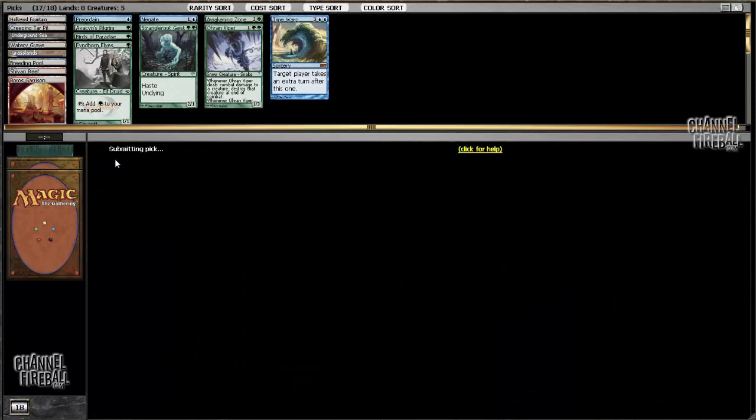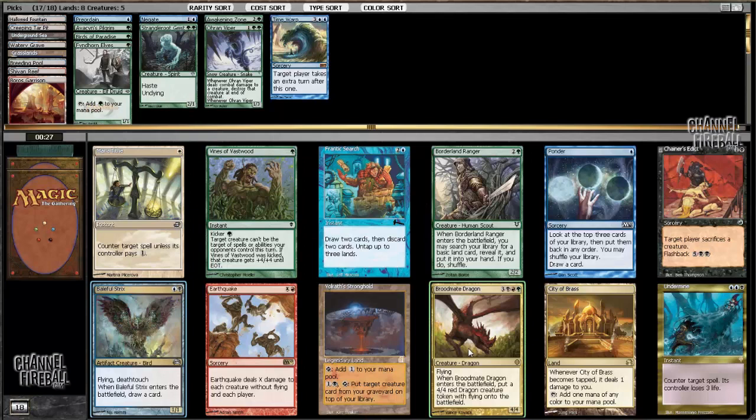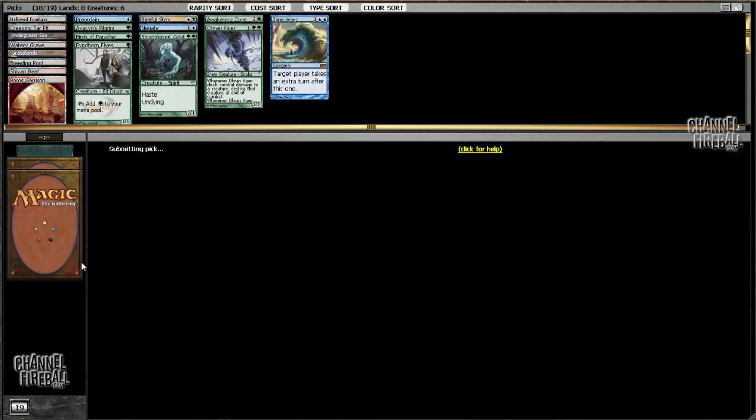Here I'm just going to take Avacyn's Pilgrim. So my deck is kind of a mess — I don't know exactly what's going on. I'd like to get some Planeswalkers, but we don't have that much time left in the draft. This pack is pretty poor. I could take Ponder or Chainer's Edict or Borderland Ranger, but I'm going to take Baleful Strix. I think I have enough dual lands that I can play it.